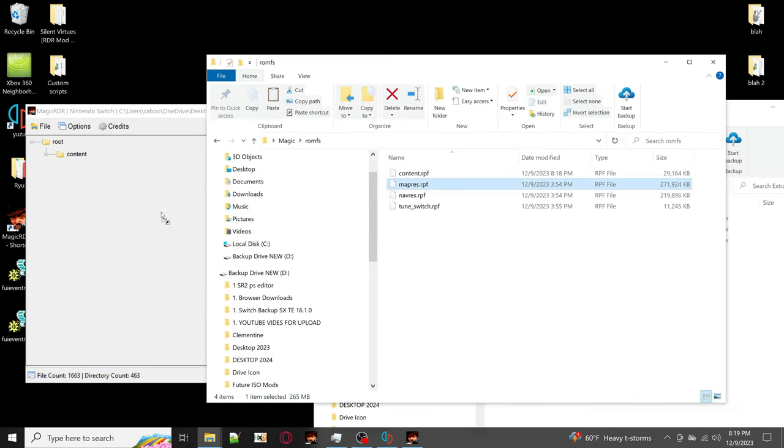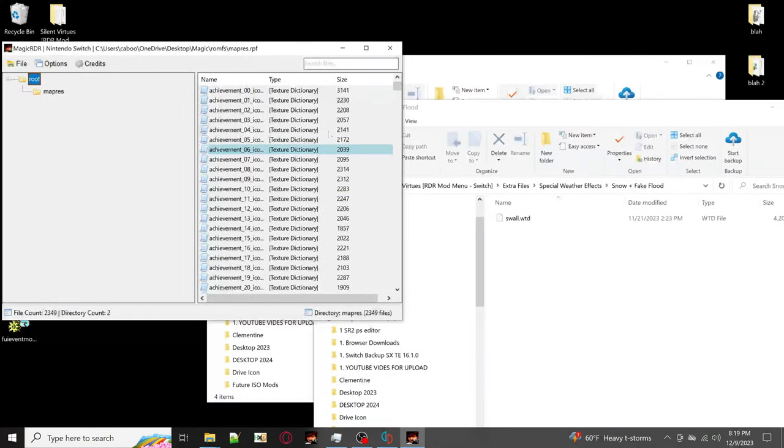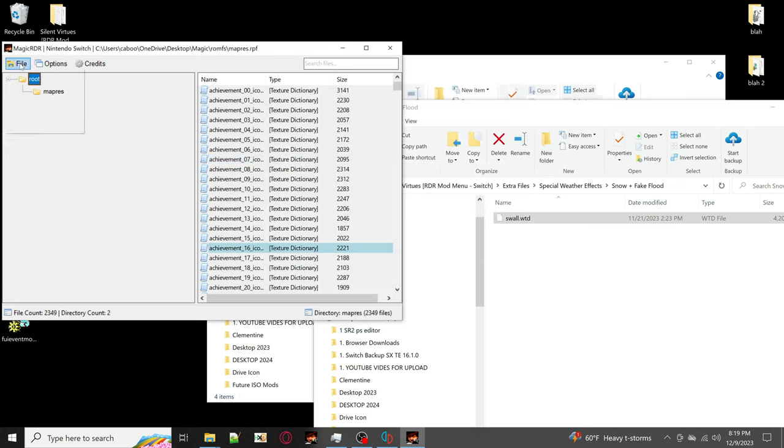The next RPF to open is map_res.rpf - that's actually the weather one. Go into the map res folder, then go to Special Weather Effects. You'll have three things to choose from: fake flood, snow, or snow plus fake flood combined. Fake flood makes the world look like it's starting to flood when it's raining or storming. Snow covers the whole world in a blanket of snow when you use the snowy weather mod. I'm going to use both combined into one - just drag and drop the WTD file in and make sure it says Replace, then click File > Save.